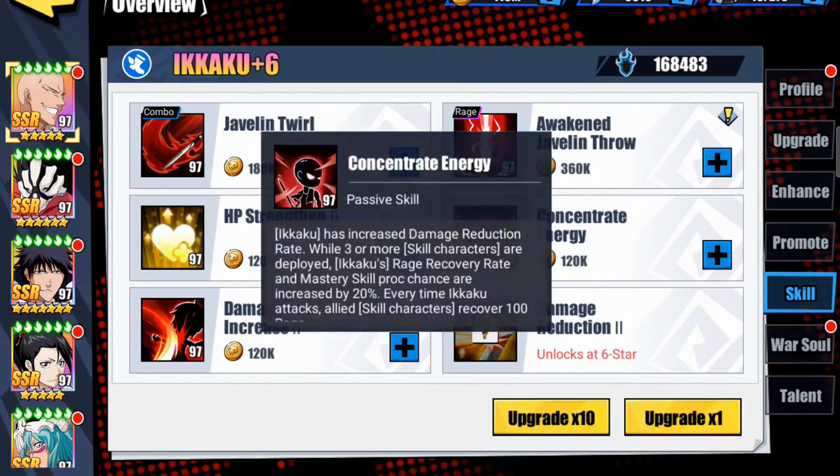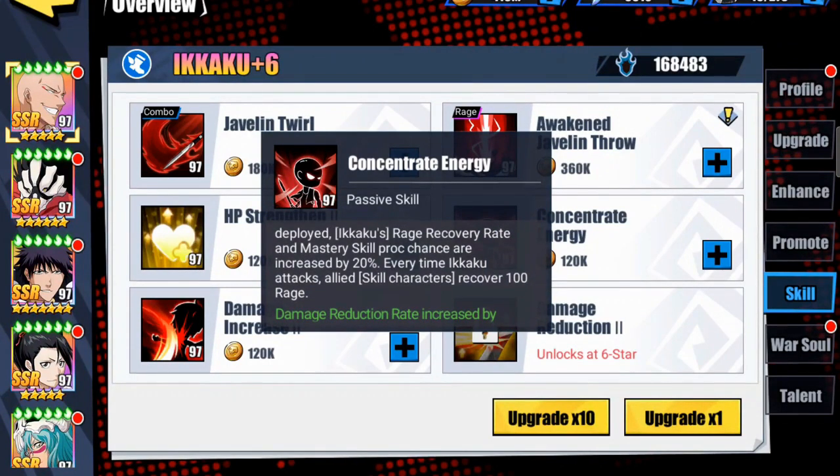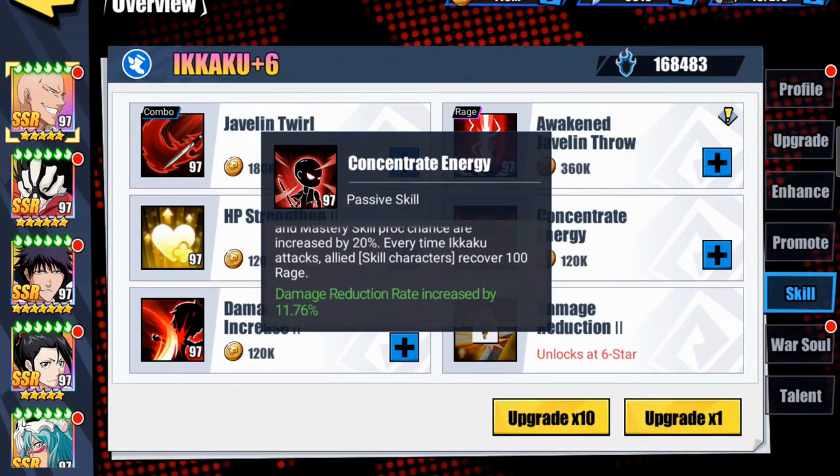Now his passive — this is where it gets really cool. Ikaku has increased damage reduction rate while three or more skill characters are deployed. His rage recovery rate and mastery skill proc chance are increased by 20 percent. Every time Ikaku attacks, allied skill characters recover 100 rage. His damage reduction rate at current settings is 11.76 percent — very cool. I'm already thinking about the skill-based teams this would work great with.